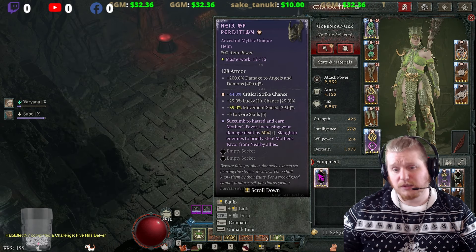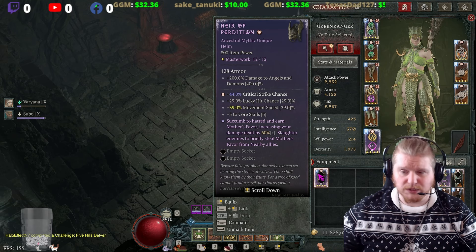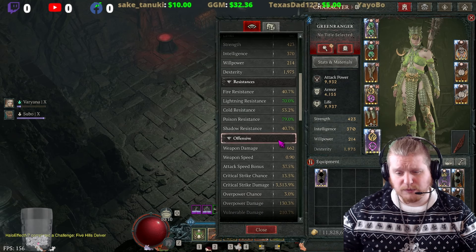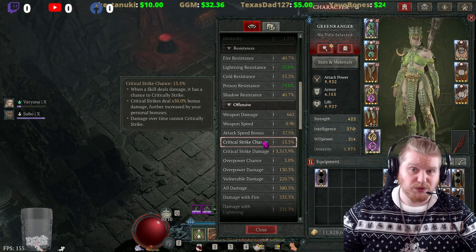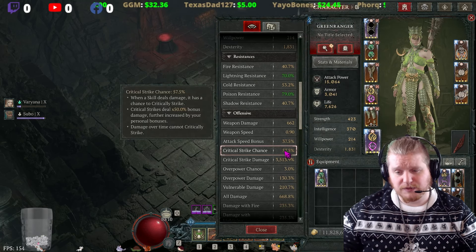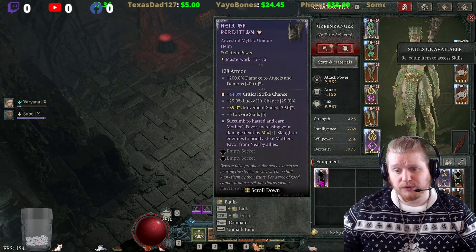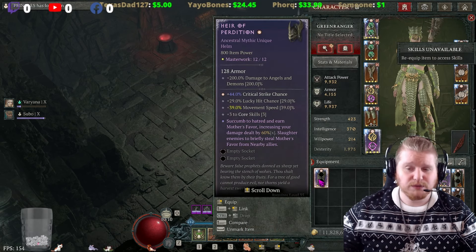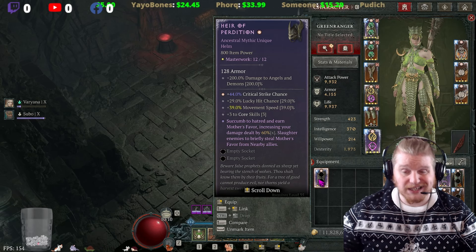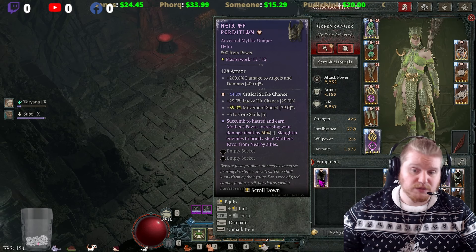Of course, these go very high when you get your masterworks in place — mine is at 44% crit chance. To put that in perspective, I'm currently at 13.5% crit chance on this particular character. If I equip this helmet, I go to 57.5% crit chance. The helmet alone, just by itself, is enough to almost completely cover most of your critical strike chance needs on most characters, and can easily help you reach 100% crit strike chance, which is quite interesting.